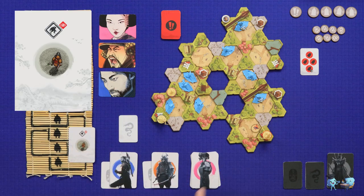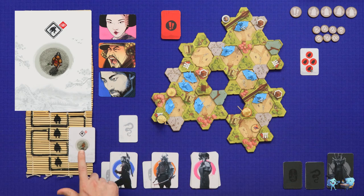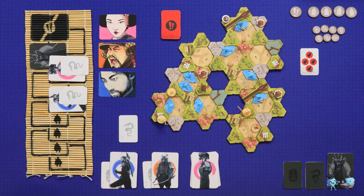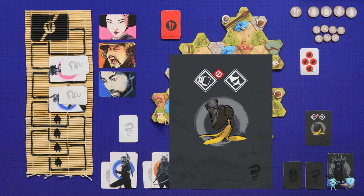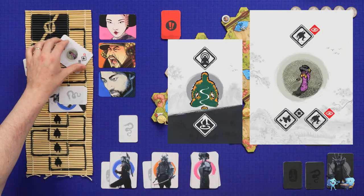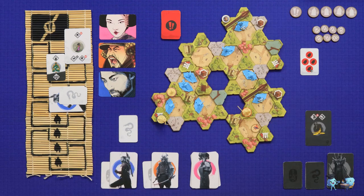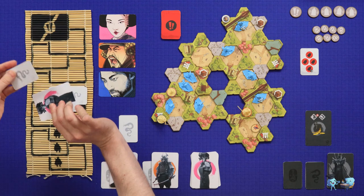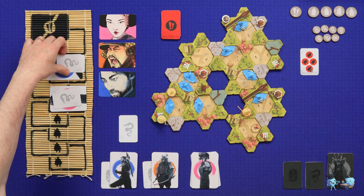I'm going to take advantage of the fact that there are no guards in this yard to do a movement across gray with visibility — before Stella can ruin my plan. Stella's action lets her look at one of my cards. She looks at the geisha's card and sees I'm focusing — distracting and then moving visibly. She uses the second action, confusion, which changes my order. That is definitely going to harm me.